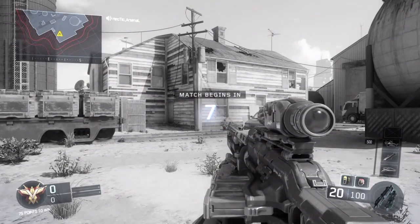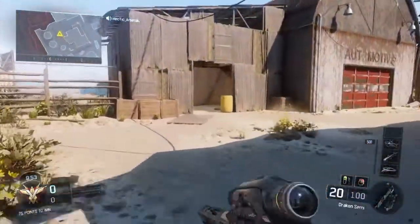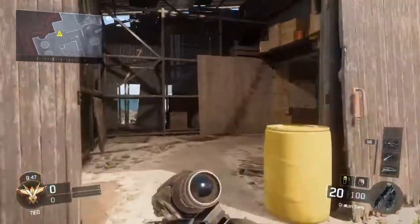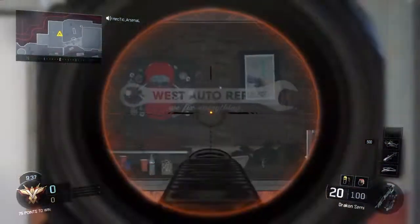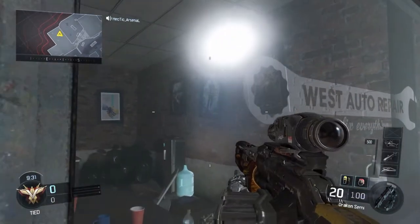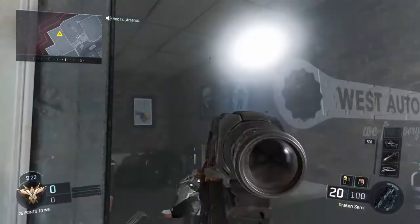So obviously the first thing you want to do is spawn in with a gun. The ideal gun I'd recommend is a sniper rifle — it doesn't matter which sniper rifle you have, you just need one. Then you come into this area over here. If you spawn over here you'll probably know where it is. It's in this barn here — the automotive barn. You come straight in here, and then from where I spawn you turn left and you see this West Auto Repair sign. What you want to do is go straight next to it, and then you can see through here the old Call of Duty throwback games in the background.